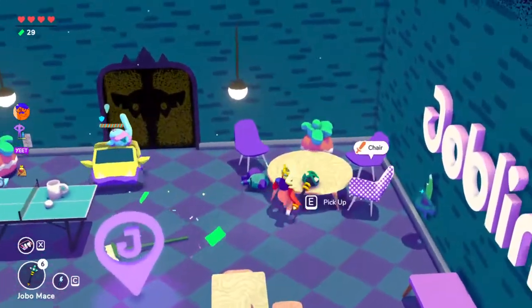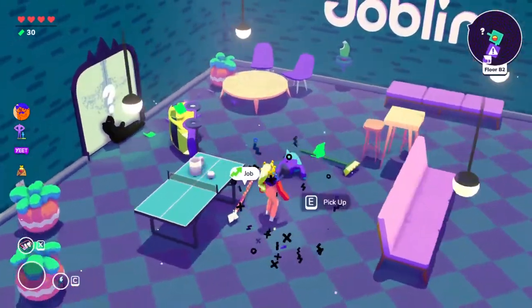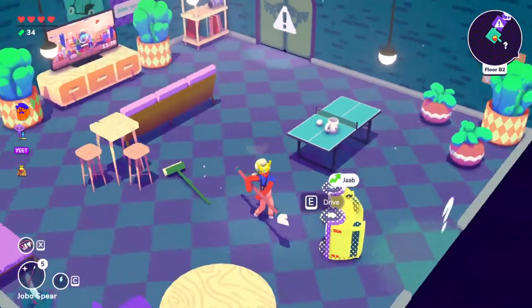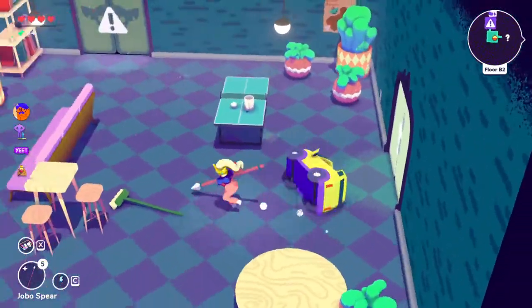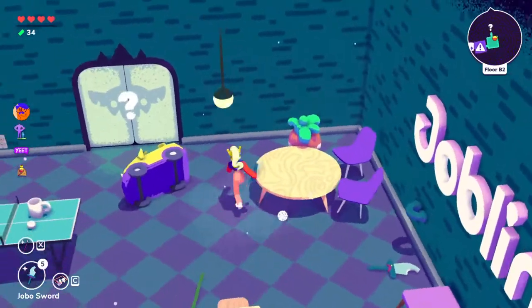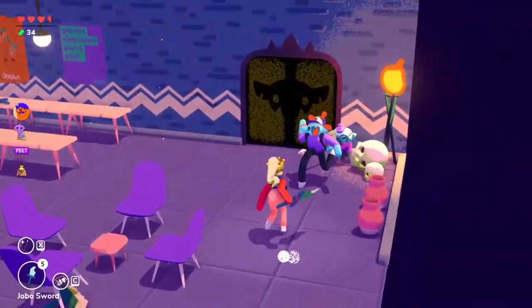Currently we are on floor two. On floor two there are multiple new enemies you'll encounter. The first are the cars — try to hit them as fast as you can, because the area will be more manageable if you handle them quickly. I recommend killing them fast because they are very troublesome if you let them linger.